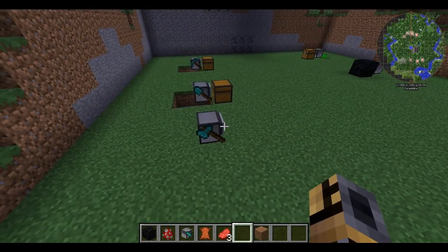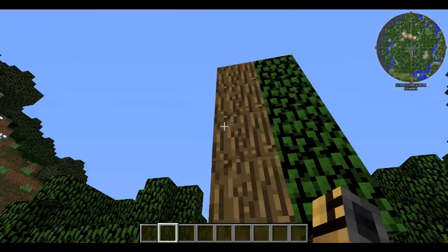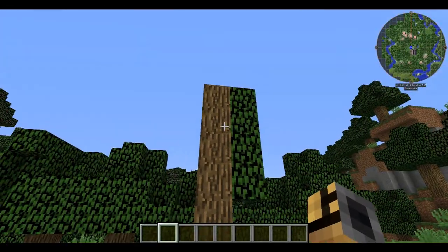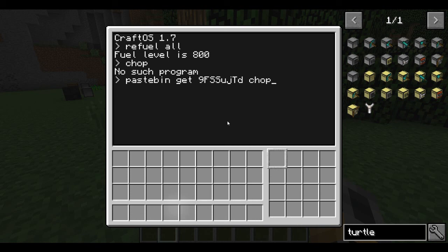Anyway, see you guys next time. Just kidding — I forgot to show you guys how to use Pastebin. So I just put chop on Pastebin so you guys can get to that, and I'll put it in the description. So let's look at Pastebin. pastebin get, and then 9FSSujTd — let's call it chop. This part right here is the part after the slash on pastebin.com slash whatever it is. This is the part you put in: pastebin get, whatever it is, and then whatever you want to call the program — we're going to call it chop.